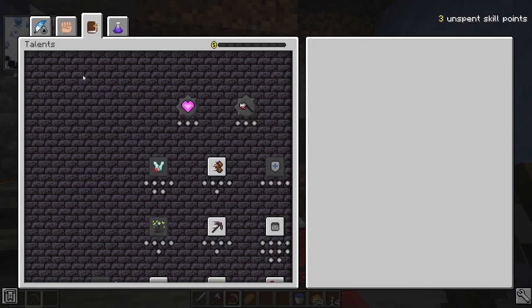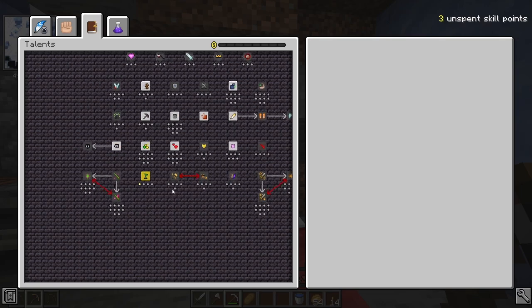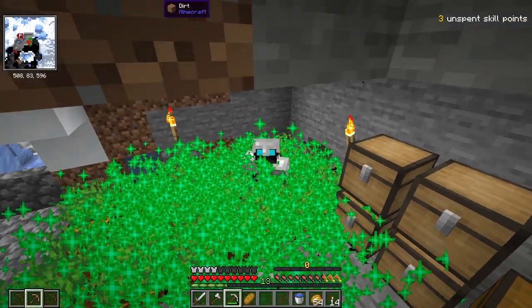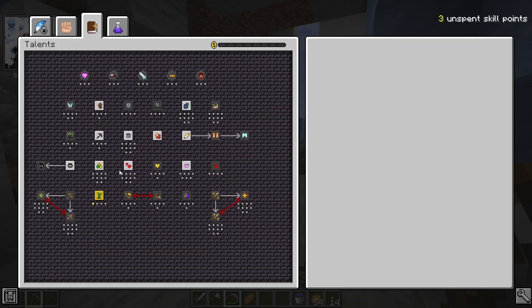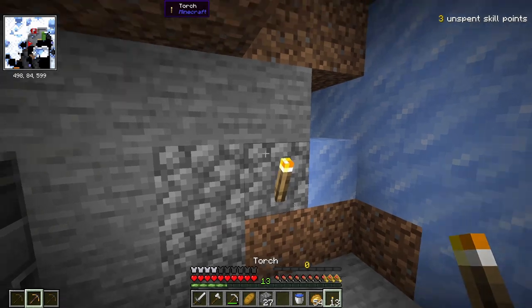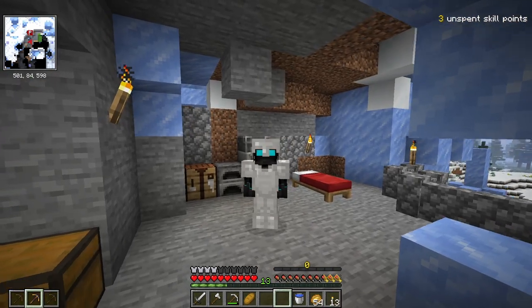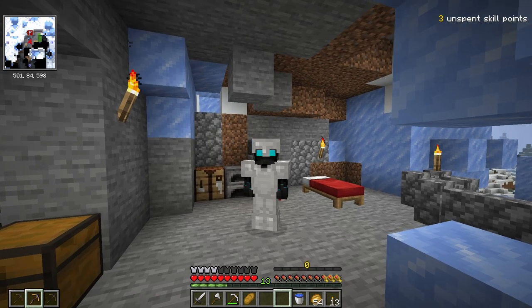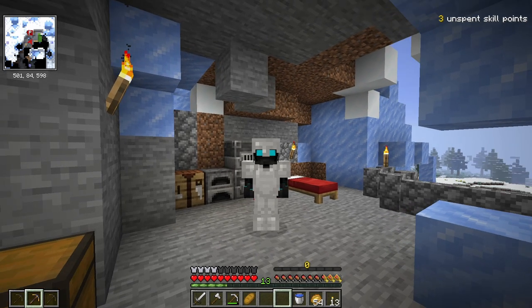You also use your skill points on talents — stuff like Torger, basically unlimited bone meal, and many, many more. But you don't just hunt vaults to get skill points. You also hunt them in order to get loot, and the overall goal is getting 25 unique artifacts in order to unlock the final vault.